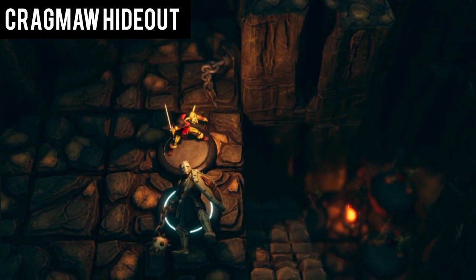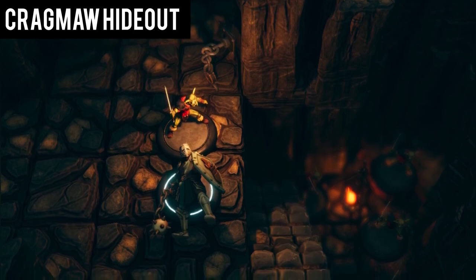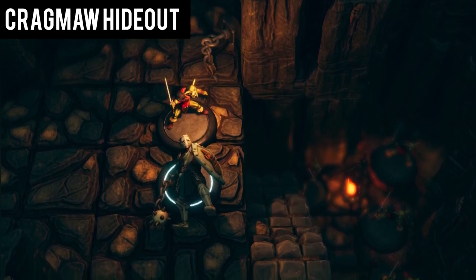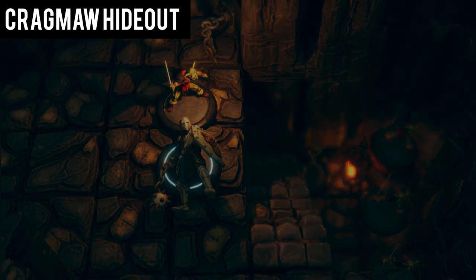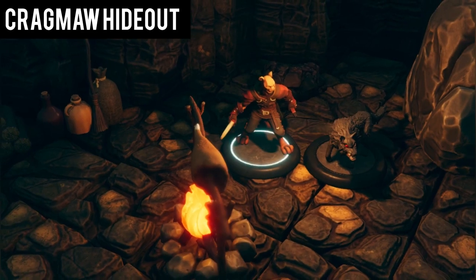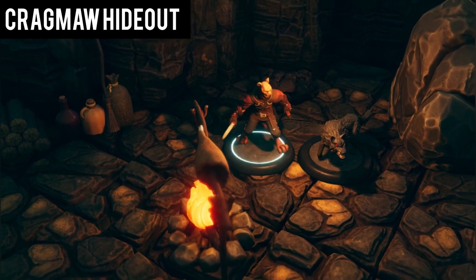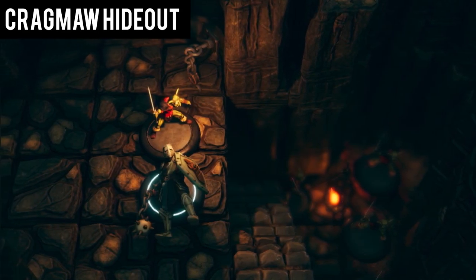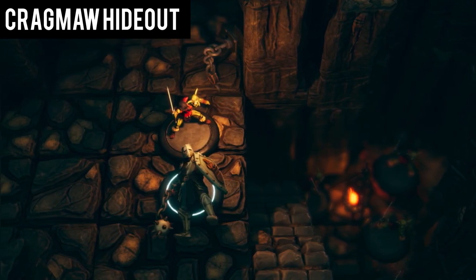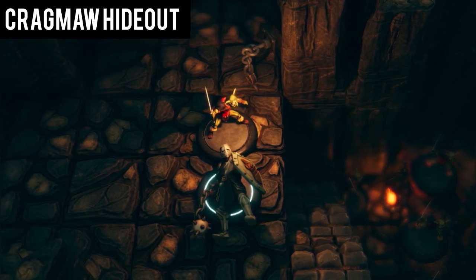In the Kragmaw hideout, you meet a goblin named Yumik who is holding Sildar captive in the cave. Yumik attempts to strike a deal with you in exchange for the release of Sildar. He is currently second in command of the Kragmaw hideout and wishes for you to eliminate Klarg in his cave. In doing so, he will become the new goblin leader and promises to release Sildar. Regardless of whether you kill Klarg or refuse his deal, Yumik will toss Sildar into a deadly fall. If you are quick, however, you will be able to stabilize Sildar before he dies.